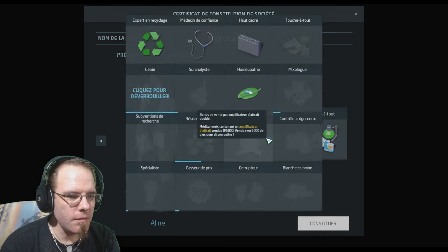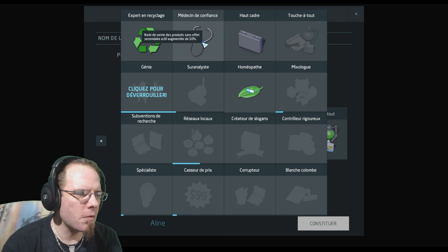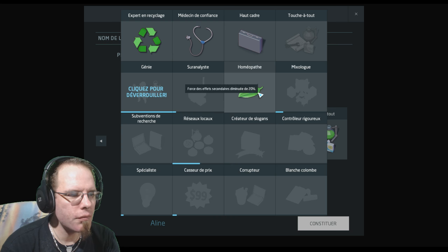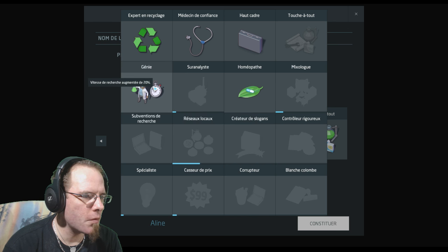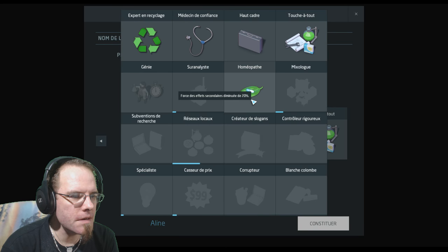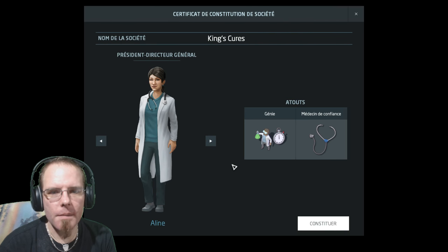Au niveau des atouts, vous pouvez choisir deux atouts parmi ceux-là. Tout matériel revendu est remboursé à 100%. Note de vente des produits sans effet secondaire actif augmentée de 10%. Trois cadres bonus dès le début de la partie, ça peut être vachement intéressant. Homéopathe, force des effets secondaires diminue de 20%. Je peux déverrouiller subvention de recherche. Vitesse de recherche augmentée de 20%, c'est intéressant. Et toute recherche découverte est gratuitement améliorée au niveau 1. J'aime bien note de vente des produits sans effet secondaire actif augmentée de 10%.